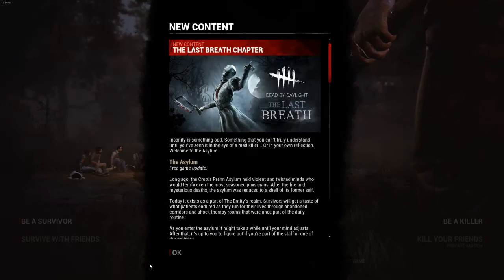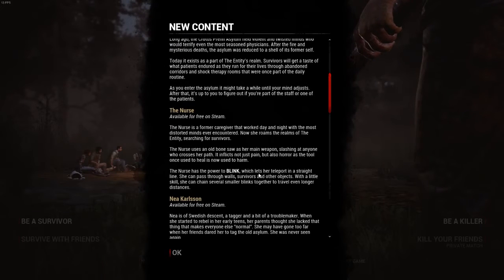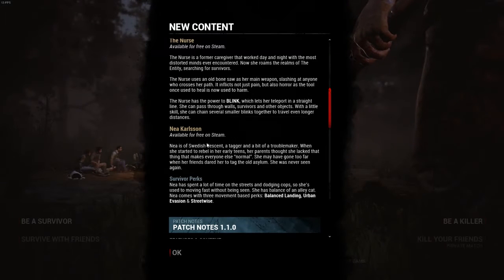So that's one thing. I have not been back since they had a new killer, so they have new content - the Last Breath chapter. There's a new killer, along with a new map called the Asylum. Available for free on Steam, and a new survivor with survivor perks and stuff that go with it.